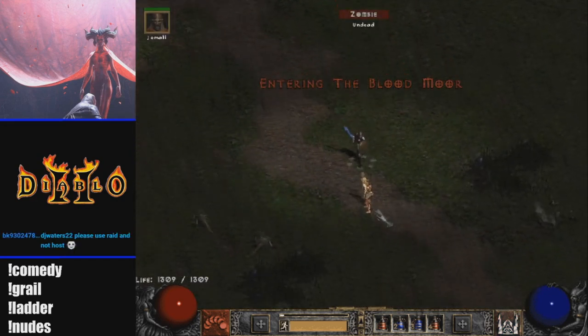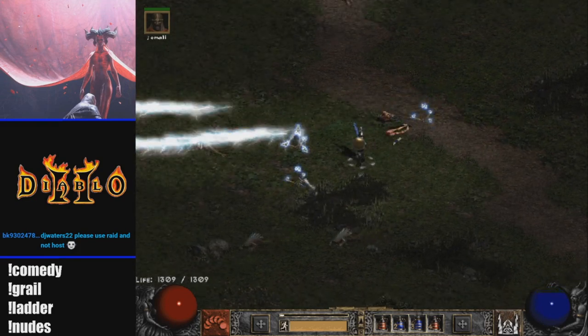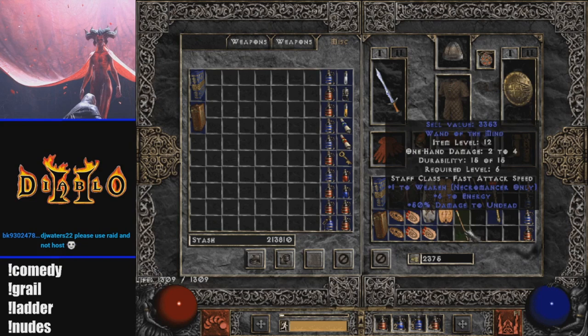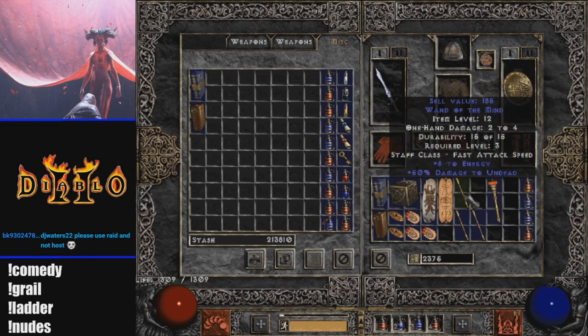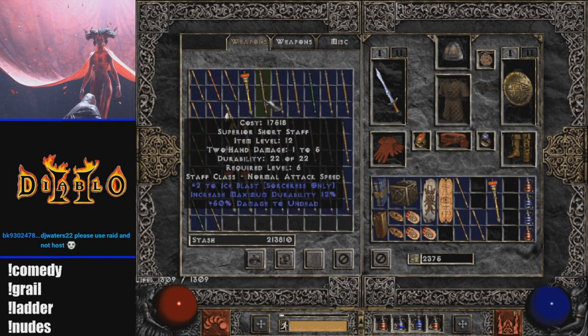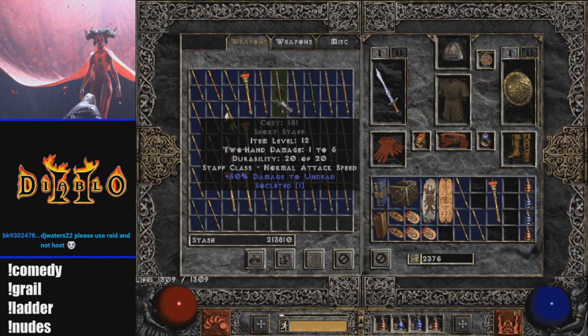My next tip is going to be knowing how to get money. Focus on wands or staves that have skills on them. For example, one to Raise Skeleton for a necromancer, or one to Telekinesis for a sorceress. The more skills on the item, the more money you're going to get. I wouldn't waste your time picking up a wand or staff that doesn't have skills.